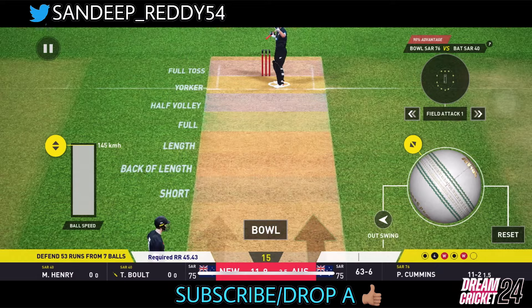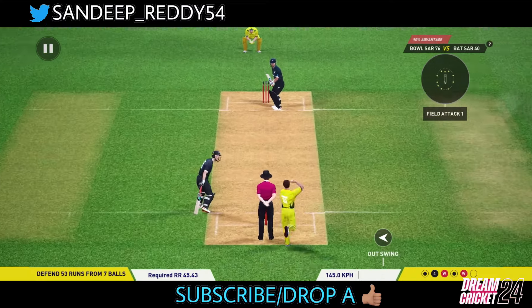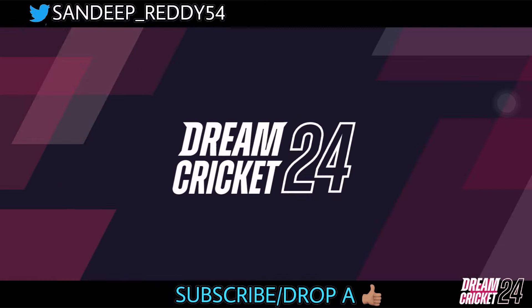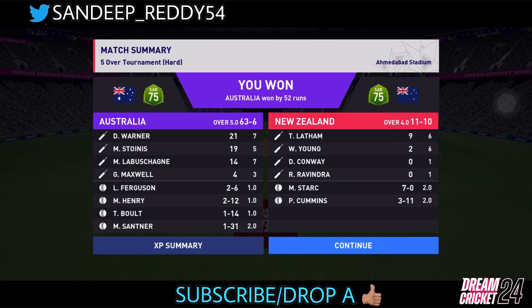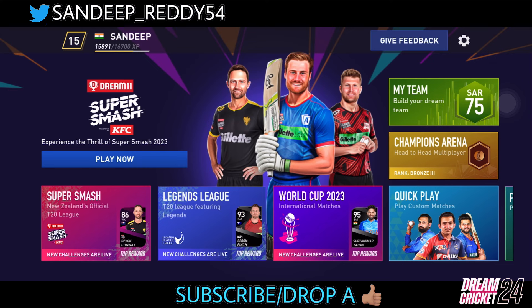Cummins is on a roll, just one wicket away from finishing the innings and winning the match. On the final delivery featuring Cummins, he gets the wicket for us — that's it! New Zealand are all out for just 12 runs and we win by 52 runs. That's insane! If you're new here please subscribe so it helps me grow. If you enjoyed this, drop a like and give me your player IDs or team photos in the link in the comment section so I can review your teams. Thank you very much!